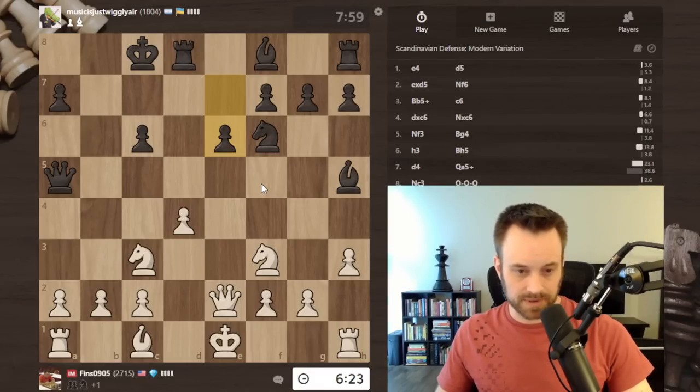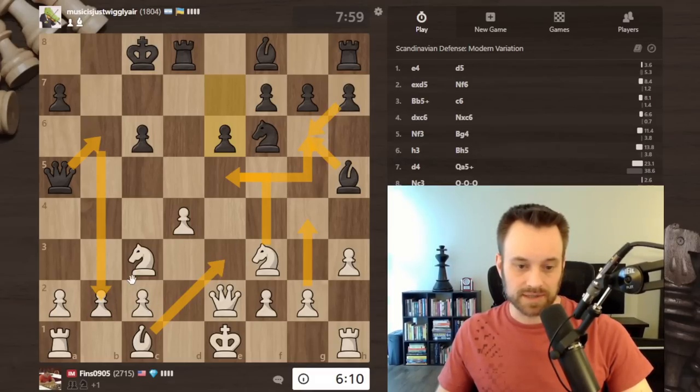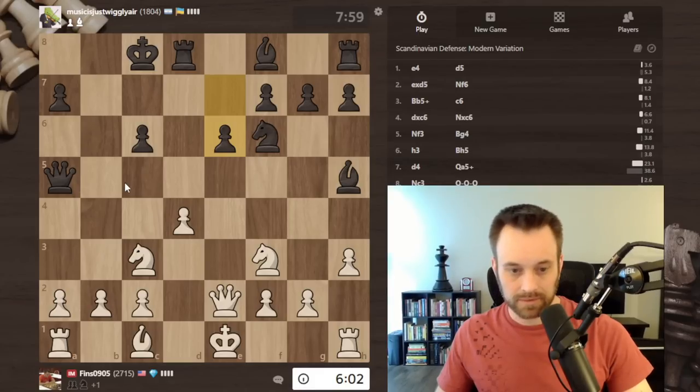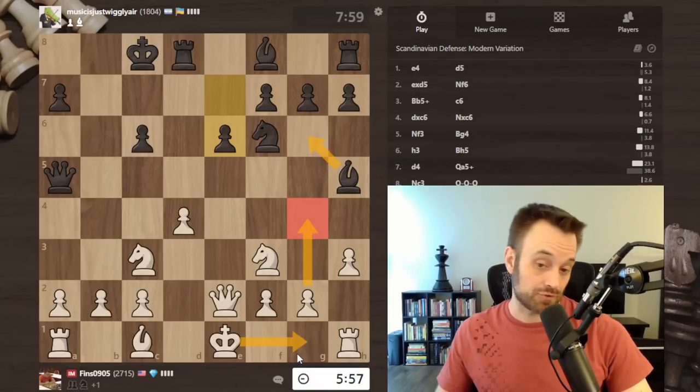I'm envisioning some situations where black could maybe win a pawn back. Let's say g4, bishop g6, knight e5, queen b6, knight takes g6, h takes g6, and then bishop e3 - there's queen takes b2 and that would actually be an issue. I do have queen a6 check there but then queen b7, getting a little ways out. It might be good simply to play g4, bishop g6, and then castle short.